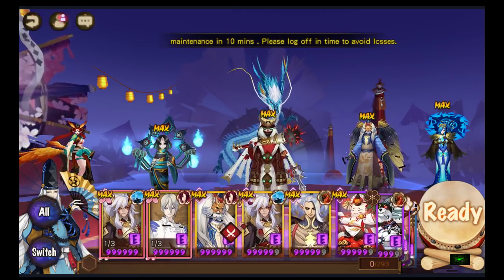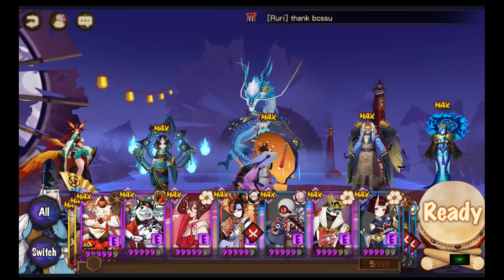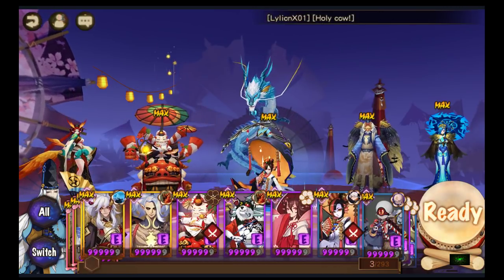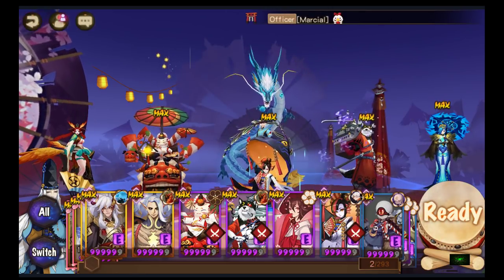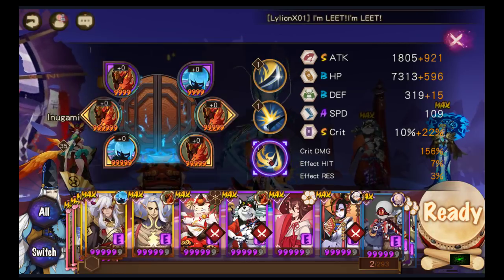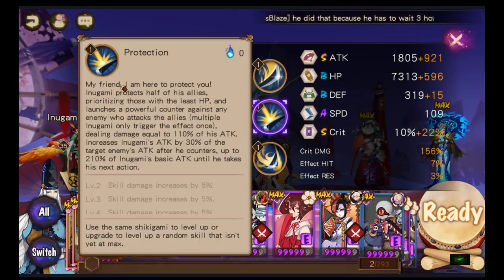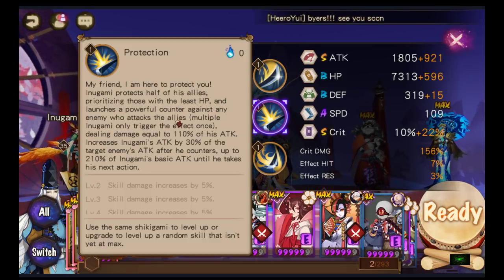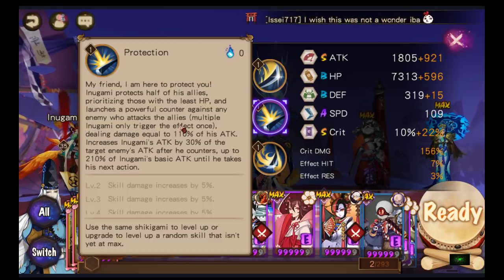The next team is the Counter Team. A counter team relies heavily on Shuzu. You have Shuzu, then any healer — I think the best would be Ibisu. Then your DPS — I think Inugami is the core of the counter team because of his passive. His passive is that Inugami protects half of his allies, prioritizing those with the least HP, and launches a powerful counter against any enemy who attacks those allies. Multiple Inugamis only trigger the effect once.